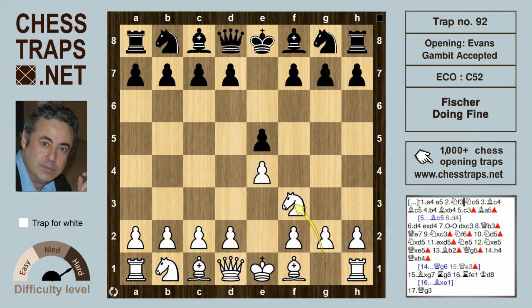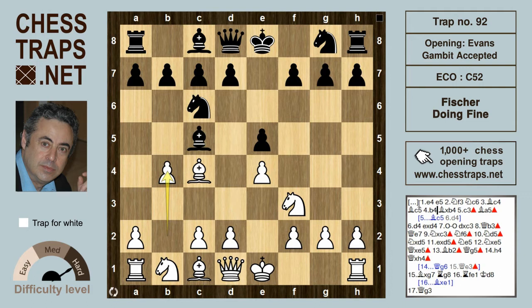e4, e5, Nf3, Nc6, Bc4, and Bc5. White tries b4 — the Evans Gambit.